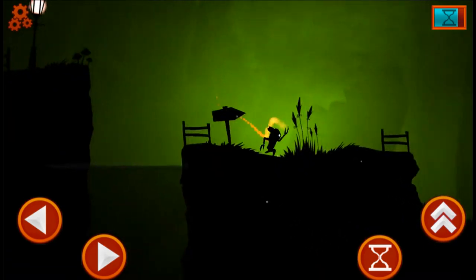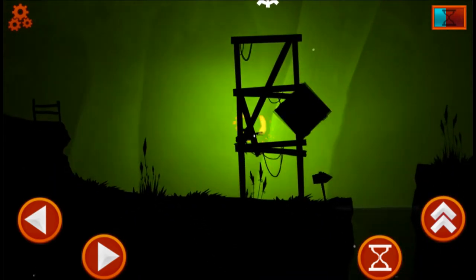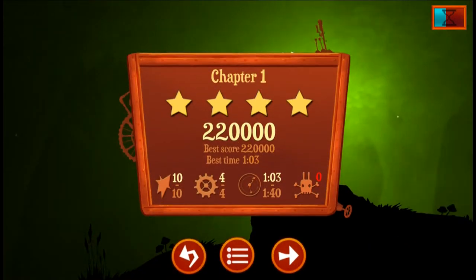The light posts work as checkpoints. We just used the time again — we slowed the time down so we could jump over this flying monster and make it to the end of the level.